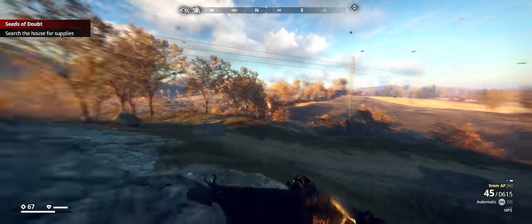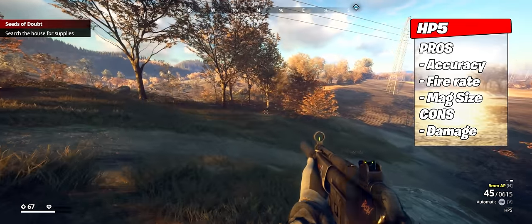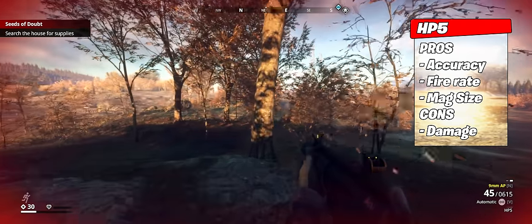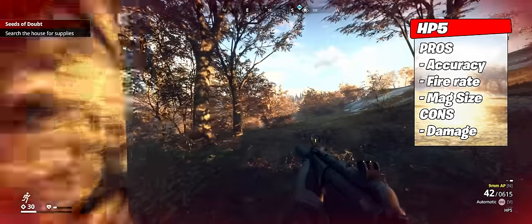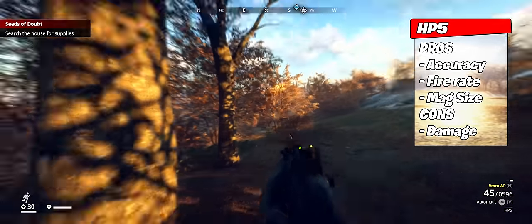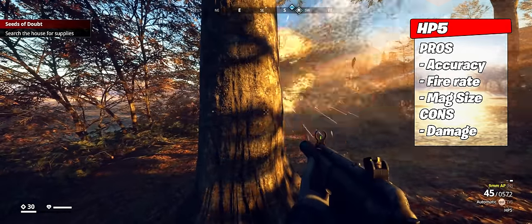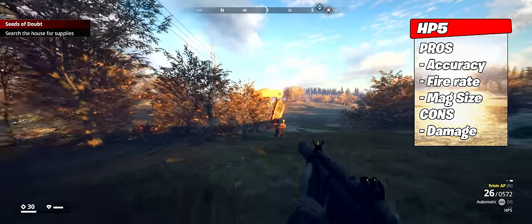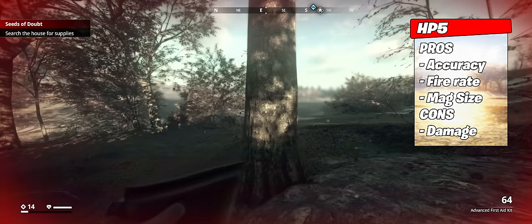Up next we have the HP5. This submachine gun is the run-and-gun king. If you love to play Generation Zero at a very fast pace, taking the fights to the machines, this is the weapon to do so. It has a high fire rate, awesome accuracy, and still has the damage output to drop a runner with a single well-placed shot. Just like the AR-67, this weapon is capable of firing up to 45 rounds per magazine with the 5-crown attachment, and it uses the most common ammo found in-game: 9mm SMG rounds.